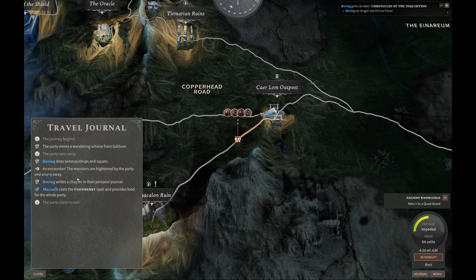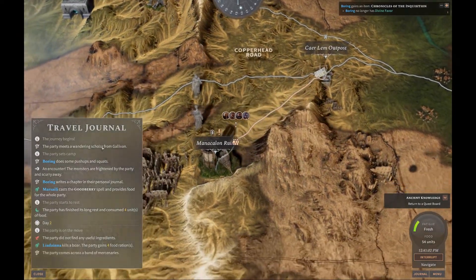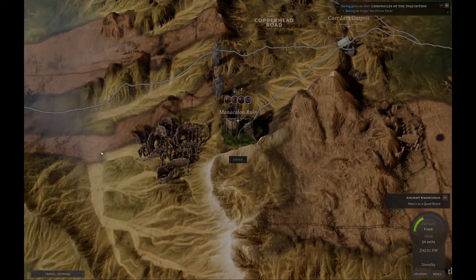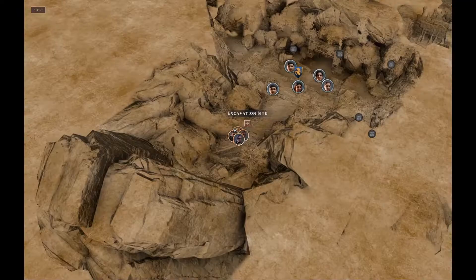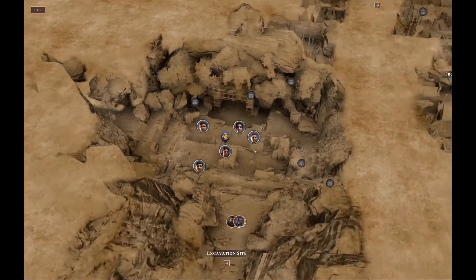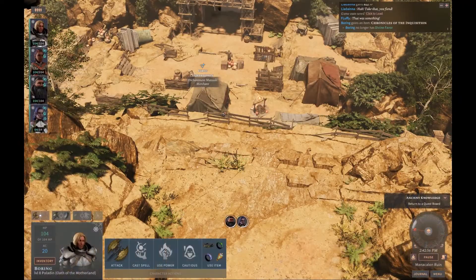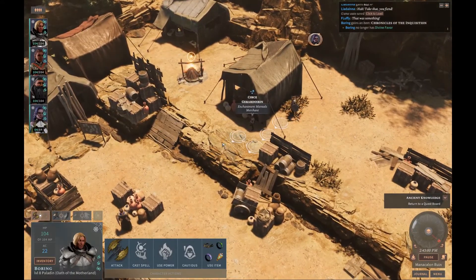Yeah, we're gonna head back to the Manacle and Ruins because I think we've got to go back to the place we found the crown, if I remember right. Monsters are frightened by us and scurry away. I don't know if that's just flavour text or whether that's actually an encounter that should have happened at lower levels, but they didn't fancy this time around.